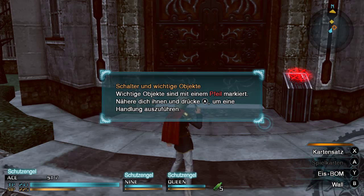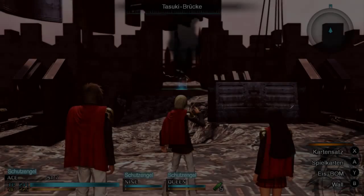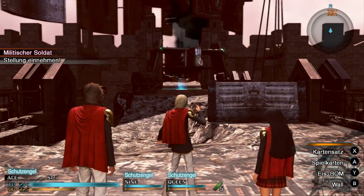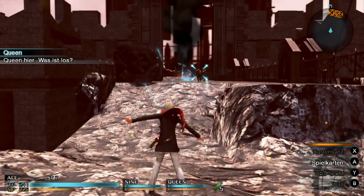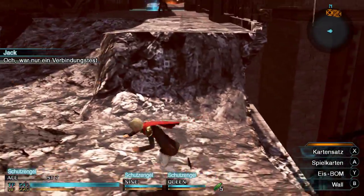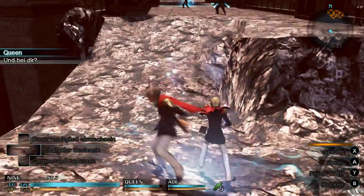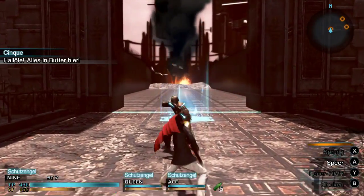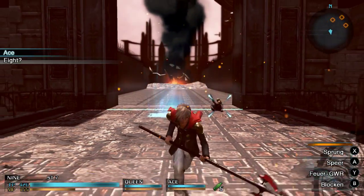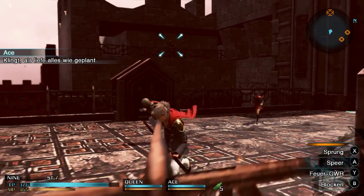Schalter und wichtige Objekte: Wichtige Objekte sind mit einem Pfeil markiert. Nähere dich ihnen und drücke A, um eine Handlung auszuführen. Tazuki-Brücke. Everything's better and smooth over here. Woah! Well, sounds like we're all on schedule.